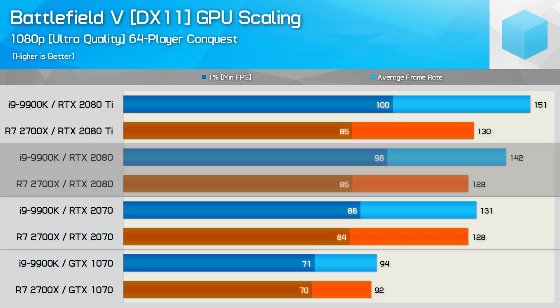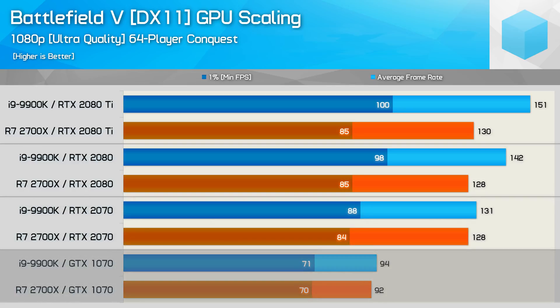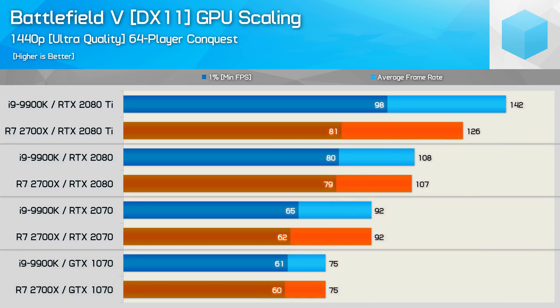For those of you seeking maximum performance at 1080p, the 9900K seems like the way to go. However, if you're using a more mid-range GPU like the RTX 2070 — a $500 GPU — then it appears you'll receive a similar level of performance with either the 2700X or 9900K. Here the Intel CPU was just 2% faster for the average frame rate and 5% faster for the 1% low, which is a negligible difference. Using any GPU that's slower than an RTX 2070, you'll see no difference between these two CPUs at 1080p using ultra quality settings, and we see that to be the case with the GTX 1070. At 1440p we see very little difference between the 2700X and 9900K using the GTX 1070, RTX 2070, and even the RTX 2080.